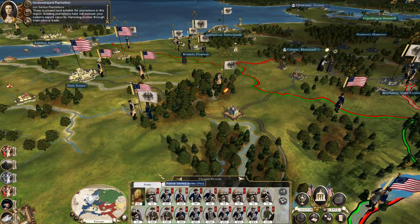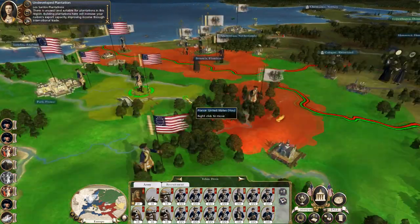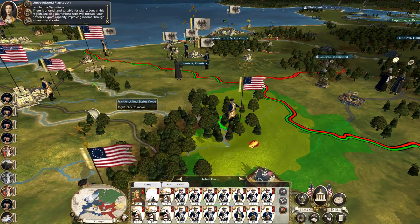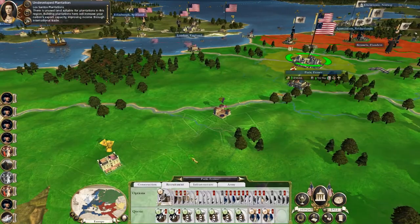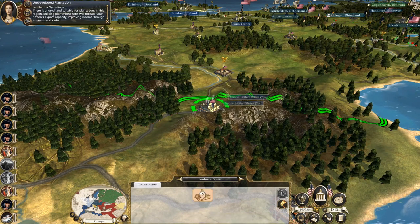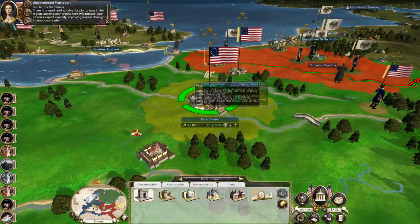Let's quickly run out and auto-battle that. They can run out and auto-battle you, because then this stack can take the gap. Happiness buildings, industrial buildings, church schools — I doubt I'm going to have much luck trying to turn them Protestant, but you can try.